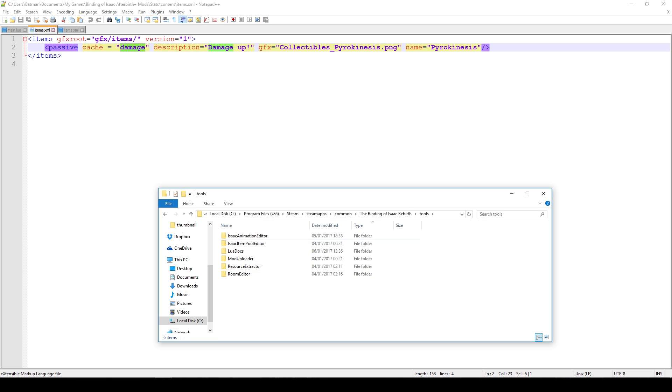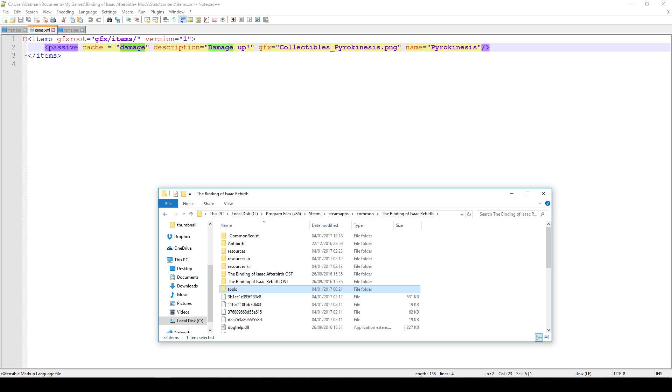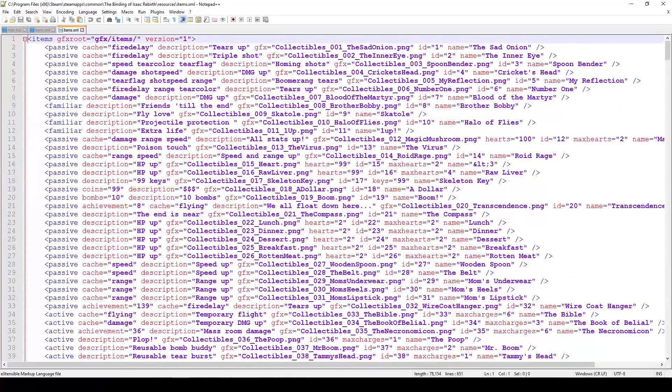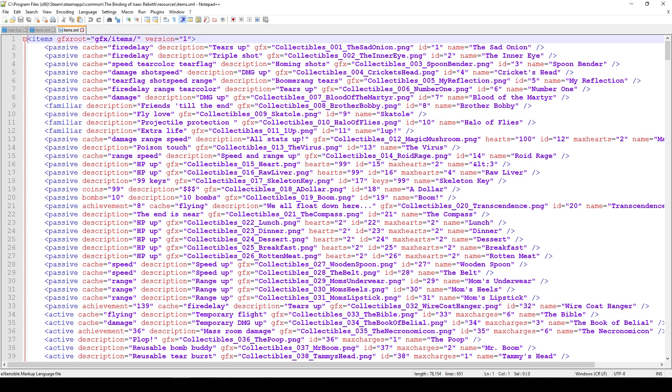You might be wondering which other cache flags exist. To get a better feel for that, go under your main Binding of Isaac Rebirth folder — basically where the game is installed — go under Tools, and there you'll see a Resource Extractor. Run that, go back to your original folder, wait a bit, and you'll see a new folder called resources.